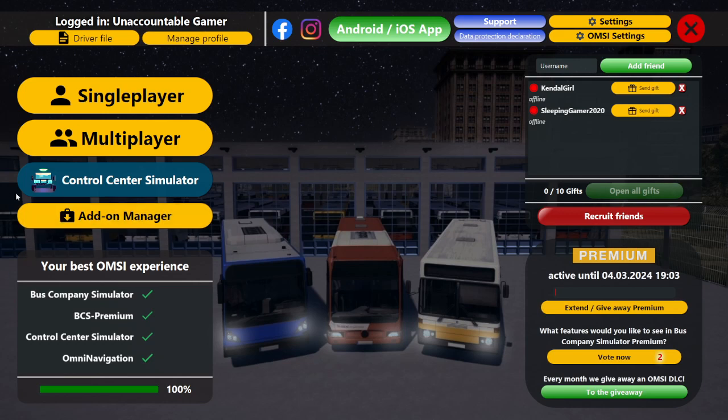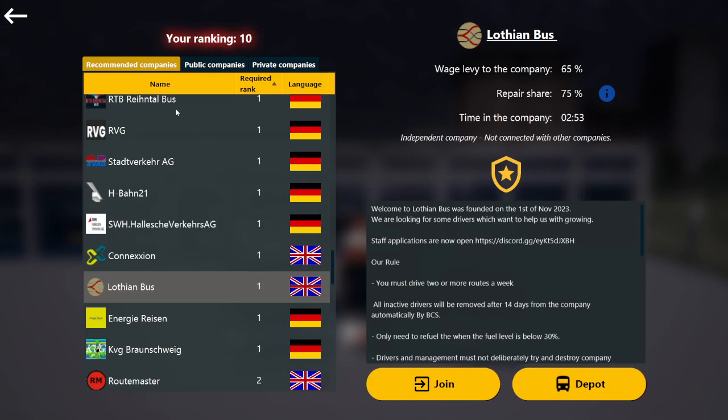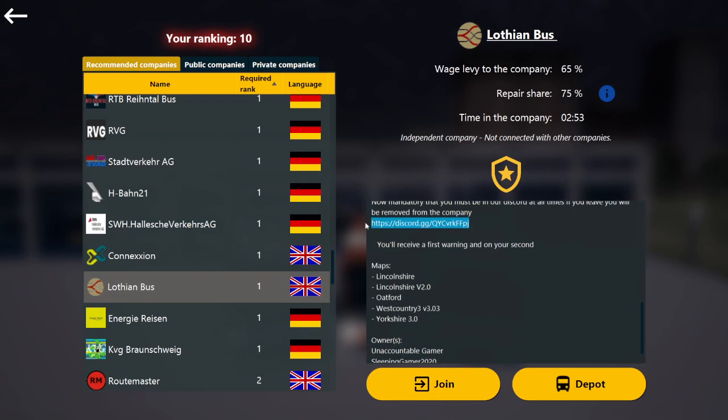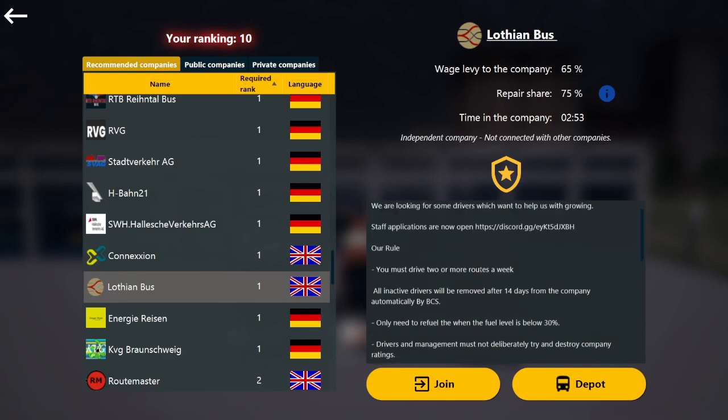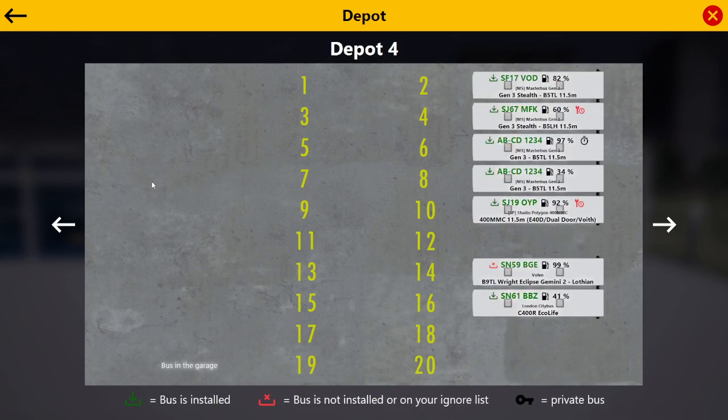So, how do you find Lovian Buses? Go to multiplayer, apply for new company. The company will be in recommended, so you need to be level 1. Just scroll down, make sure that it is myself — Unaccountable Gamer — and Sleeping Gamer 2020, who are the owners, and the Discord FFPJ. Once you know that's the right company, you can look at the depot, see what buses we have, without needing to join the company.